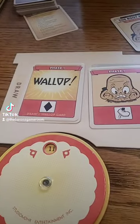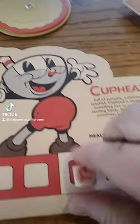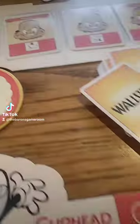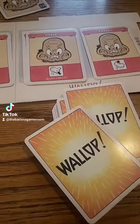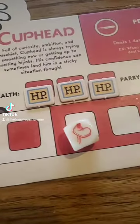If you choose to skip a wallop card, you won't take any damage. However, with all the other cards, if you match the proper icon, you avoid the damage from that card. But if you end up not being able to play a die to an area, or play the wrong one, you end up losing one HP. And as you can see, you only have three HP.